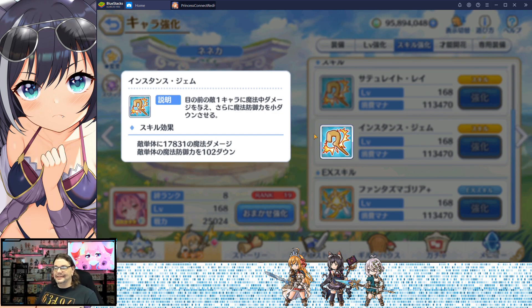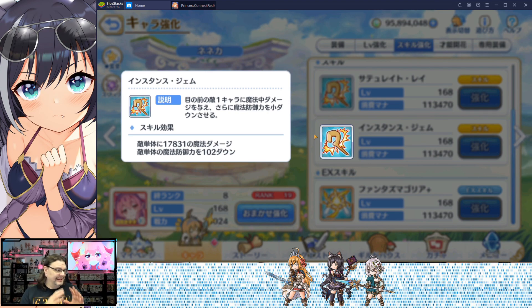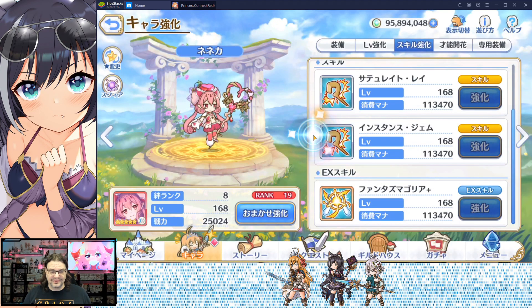Her second skill is Instance Gem. It is a single target damage that causes some magic defense down. The amount of magic defense down that it does — it's okay, it's somewhere between small and medium. It's not a huge amount, but it's significant enough to cause a little bit of extra damage.